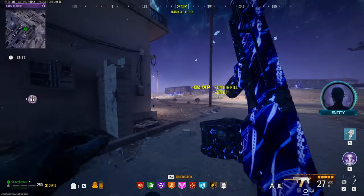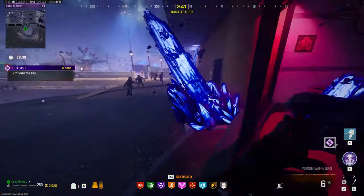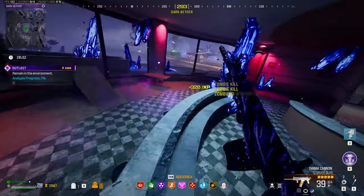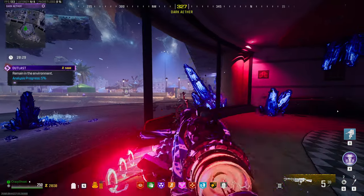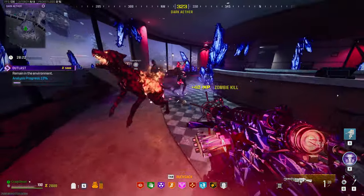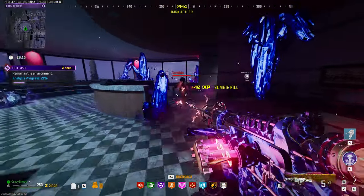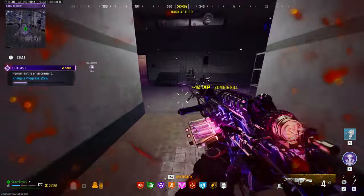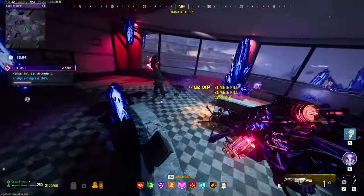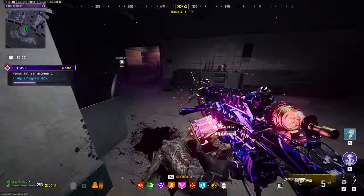Next up we do have the Outlast contract. Let's go pick it up. For the Dark Aether, the Wonder Waffe is pretty much the best Wonder Weapon — there are so many zombies in here it's ridiculous, and the Wonder Waffe just makes quick work of them. Get a huge horde piled up together and just shoot one bullet — they're all dead. It does have quite a slow reload, but nonetheless this thing is absolutely fantastic. I do really love the Scorcher, and I know a lot of people will say the Scorcher is the best, but I feel like the Scorcher is pretty overrated — it's only good because you can fly around the map with it.